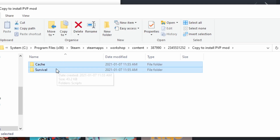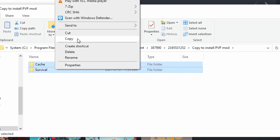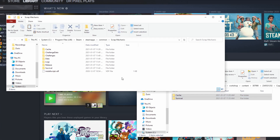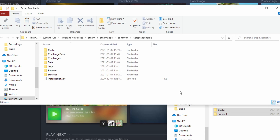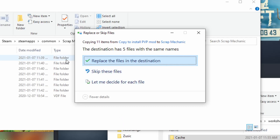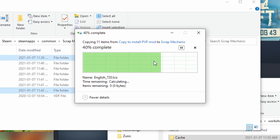Select both the Cache and Survival folders, right-click on them and click Copy. Lastly, go to the other window which has the Scrap Mechanic folder open, right-click somewhere while not selecting a folder, and click Paste. Just click 'Replace the Files in the Destination' and you're done.